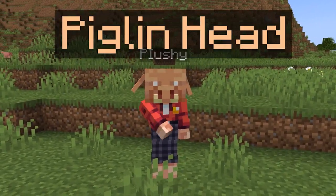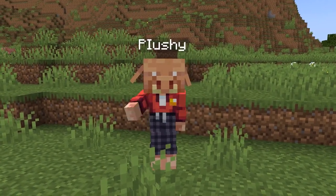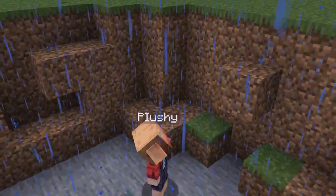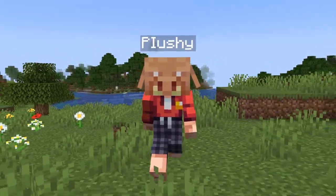A brand new mob head has been added to the game — the piglin mob head, which will most likely become one of, if not the hardest mob head to get. The only way to get it is by getting a piglin to come to the overworld and then having it killed by a charged creeper, which is not an easy task. Though this mob head has a special feature: when worn or activated by redstone, it will actually flap its ears just like real piglins do.